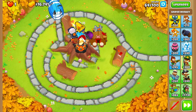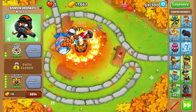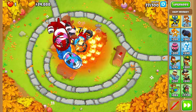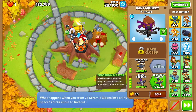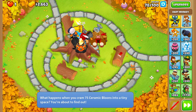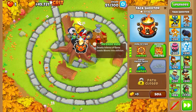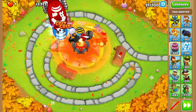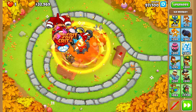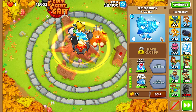On round 64, we're going to buy Elite Defender on the Sniper Monkey. On round 77, we're going to buy Crossbow Master on the Dart Monkey. On round 90, we're going to buy Inferno Ring on the Tack Shooter. On round 97, we're going to buy Icicle Impale on the Ice Monkey and change its targeting to Strong.